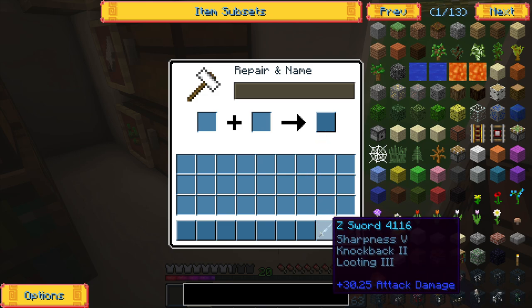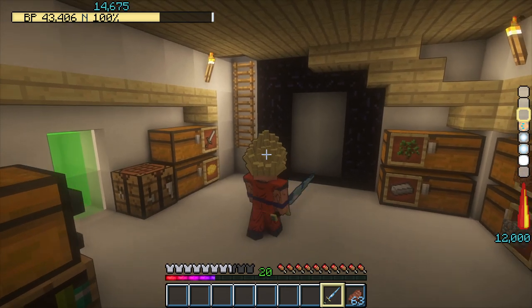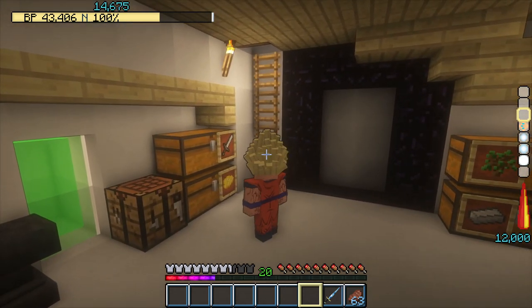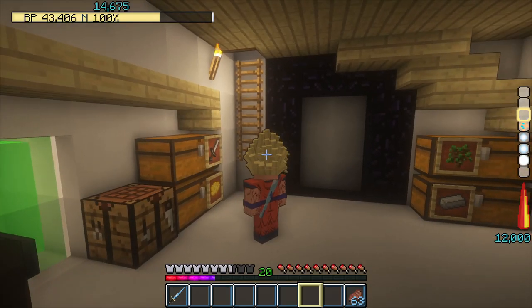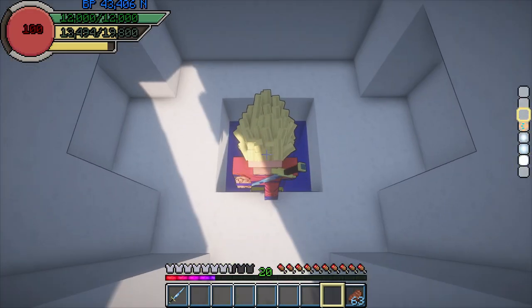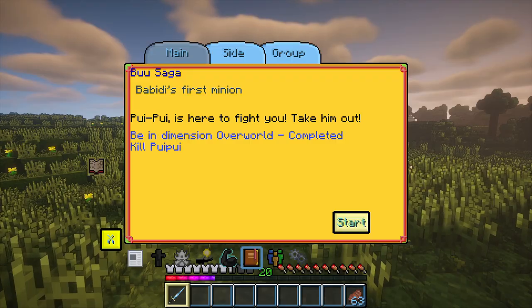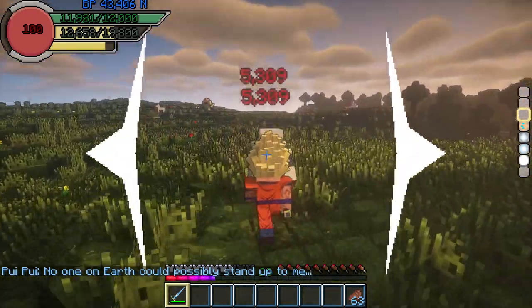I enchanted it with my Sharpness 5, Knockback 2, and Looting 3 book, only missing Fire Aspect for it to reach its full potential — which didn't matter as the normal mobs are way too weak for the sword's base damage and the mod's mobs are immune to fire damage. On my way to Babidi's ship, I changed the style of my Kibatu and then entered Babidi's ship, only to talk to him and leave to fight our first opponent in the Buu Saga.